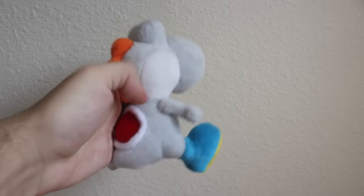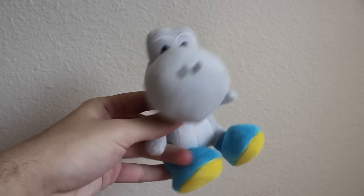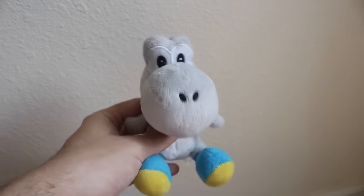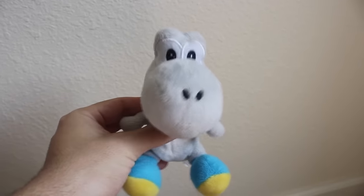Sané Yoshi's Island DS Blue Yoshi. Sané Yoshi's Island DS White Yoshi. I have four of them, and this one in the back is very old — he has a very flimsy neck because as a kid, I always pretended he was Dry Bones. Thank goodness that didn't happen.